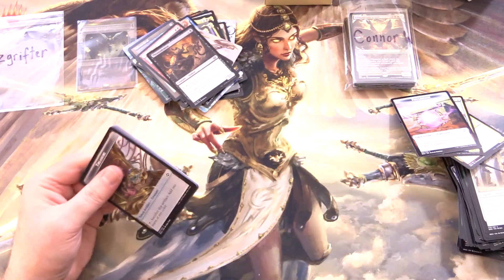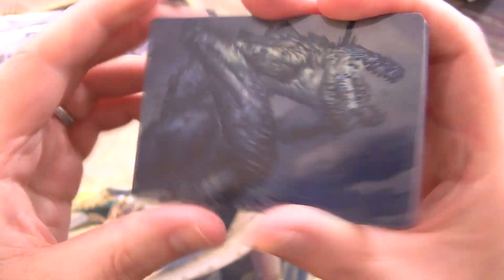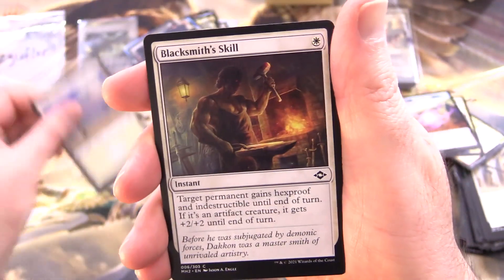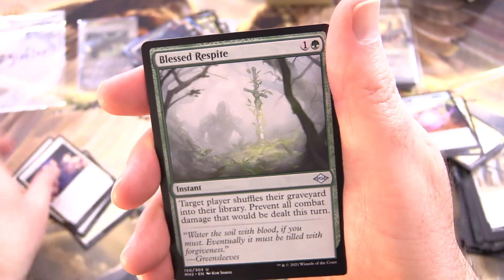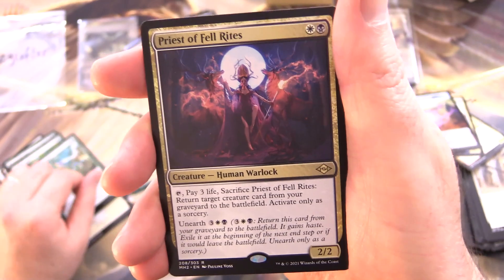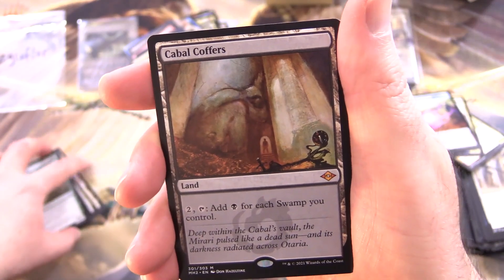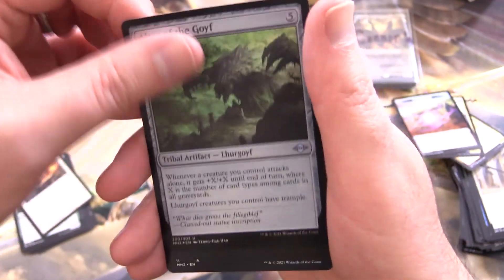Modern Horizons 2. We have Necrogoyf. Let's hope for a Monkey out of this pack, or maybe a Fetchland. Plains, Blacksmith's Skill, Lens Flare, Healer's Flock, Blossoming Calm, Blessed Respite, Terramorph, Glinting Creeper, and Priest of Fell Rites for the rare. And a Mythic: Cabal Coffers — that'll do it for sure, we'll sleeve that up. Blacksmith's Skill, Foil Altar of the Goyf, and again, no list pull.